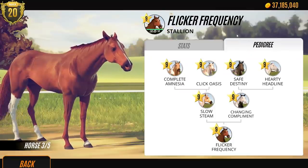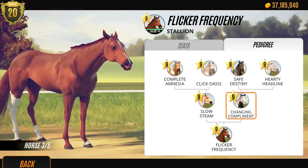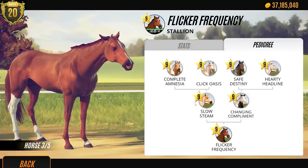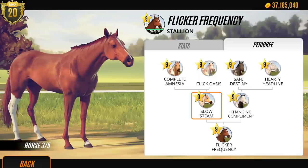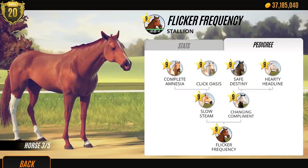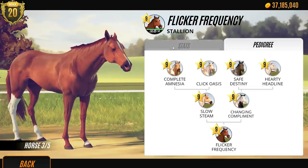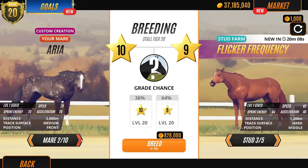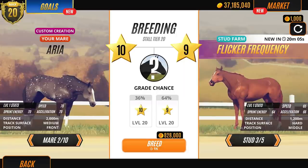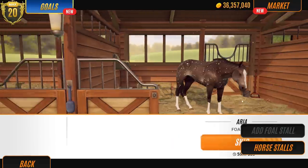Let's see his pedigree. The pedigree, guys, is the important bit. If you look at his pedigree, he's going to produce some pretty cool foals. You guys know I've always wanted to breed loads of Appaloosas - I've actually not bred an Appaloosa. I've had a Pintaloose with Golden Princess, but that's about it. He's also got some different Tobianos in the family line, so he is a definite. Let's breed him with Aria and see what happens.